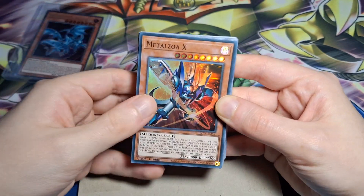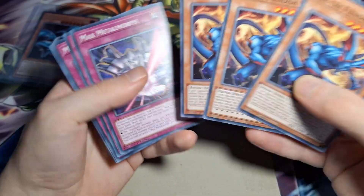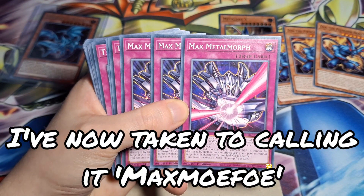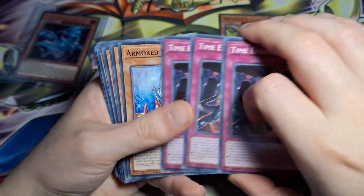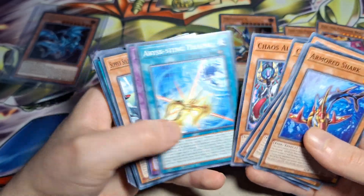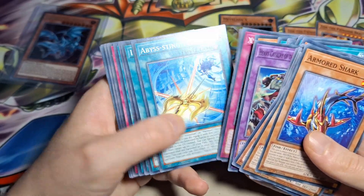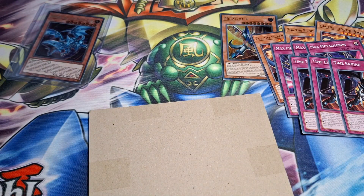I did get some stuff for it already from locals last week — my guy on the inside who picked this stuff up for me. So we got one copy of Metal Zoa X, three copies of Zoa the Fiendish Beast, three copies of Max Metal Morph — or I guess it was called that in the anime, but I've never called it that, Max Metal Morph — three copies of Time Engine. Beautiful. And then we have a lot of other stuff: XE Sharks, generic fish, Aloo Queen, new insects, Labyrinth Wall Shadow in ultra, insect and abyss water, wet stuff, insects — all that kind of stuff.